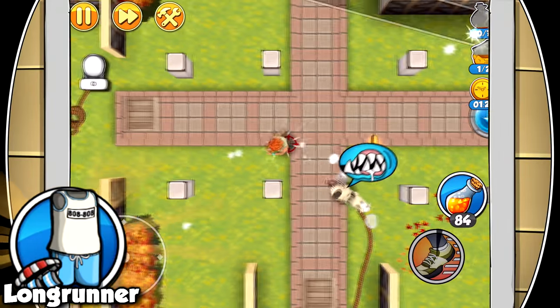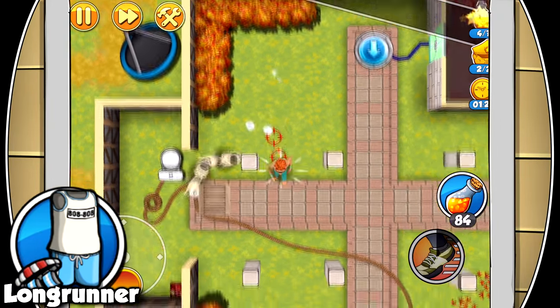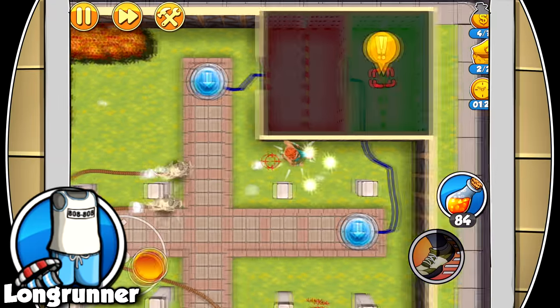Blast some cardio with Bob's long runner suit. Upgrade to increase speed up to 30% and stamina up to 300%.